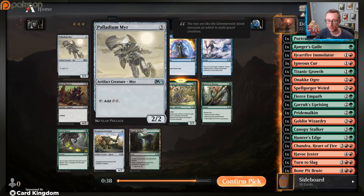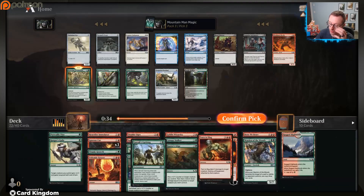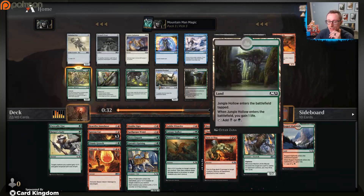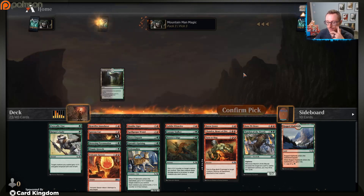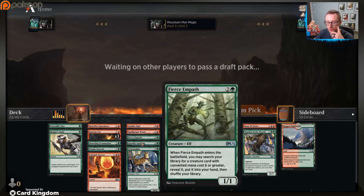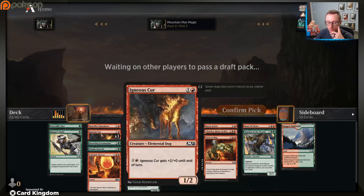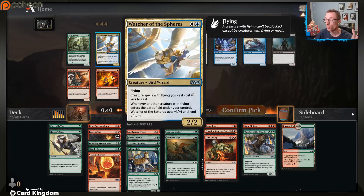Drowsing Tyranidon - yes, you are a card I'm happy to see! Palladium Myr would be really good for us too. I think I'm happier with the two-drop especially since we do have a couple ways to get this up to four power. Let's take that. If this is our deck, what can we improve? We could probably cut one Cur and find something a little better. We've seen like four - if we were in the blue-white flyers deck we'd have 16 Watcher of the Spheres.